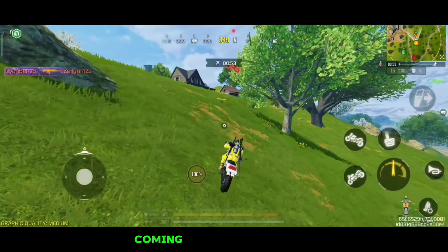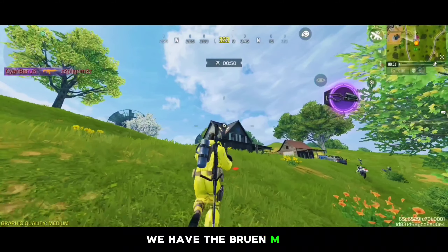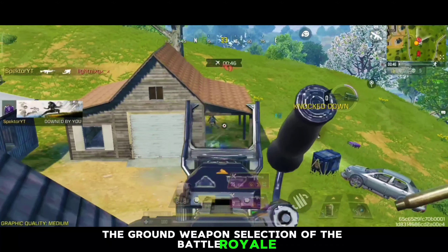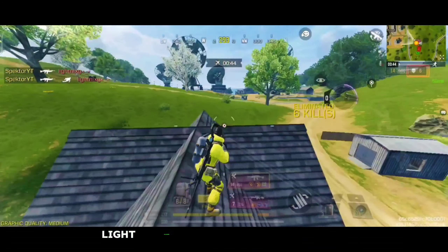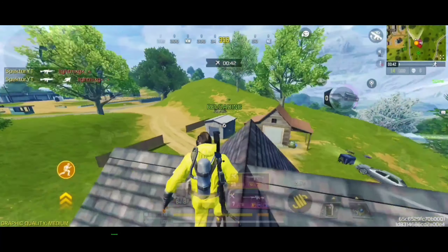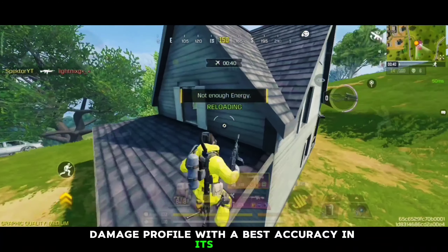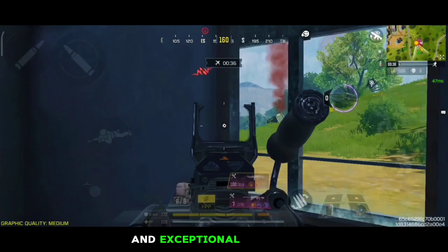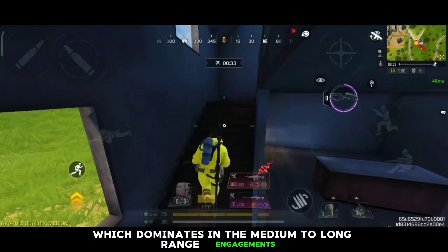And finally, coming at number 1 spot, we have the Bruin MK9, which is by far the best lightweight machine gun in the ground weapon selection of the Battle Royale. This is a high fire rate light machine gun that trades off a moderate damage profile with the best accuracy in its class. This light machine gun has balanced stability and exceptional firing rate, which dominates in the medium to long range engagements.